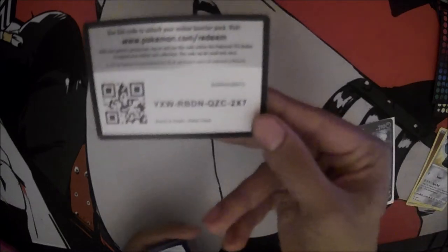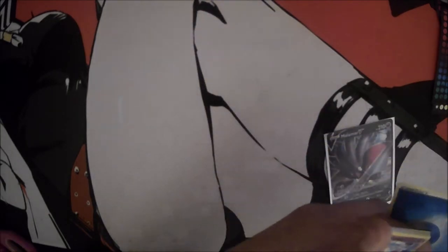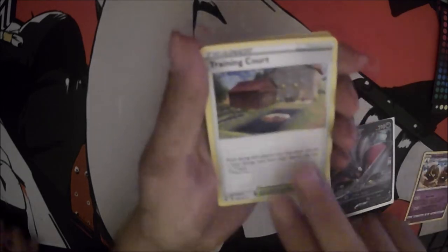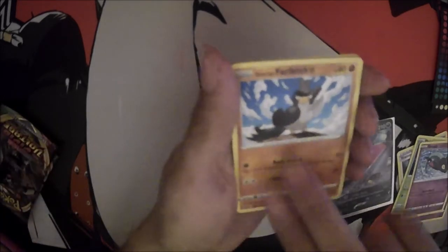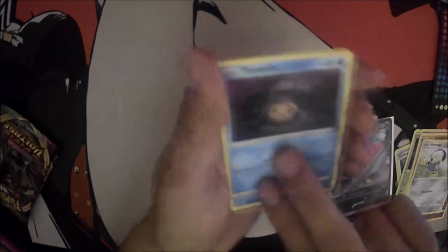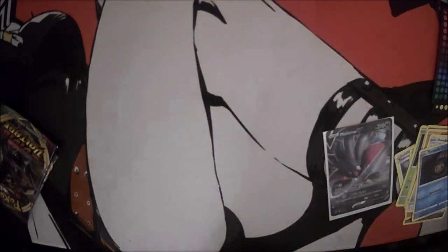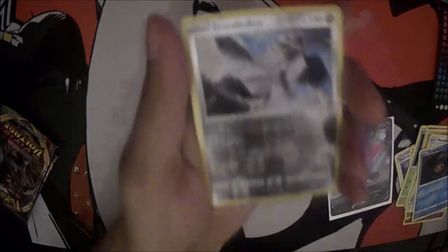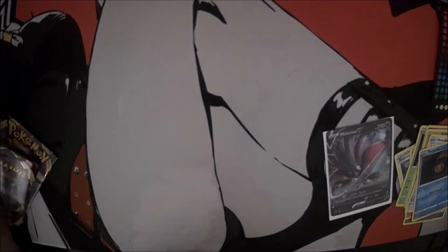Alright, fifth pack. We got a Water Energy, Palisand, a Training Court, Lampent, Phantom, Drapey, Galarian Farfetch'd, Honedge, a Hollow Duraludon — that looks pretty sick — and a Barbaracle rare. That Duraludon card looks really sick. So far, no Dragon Pulse of any kind. That's like the one that I really, really wanted.